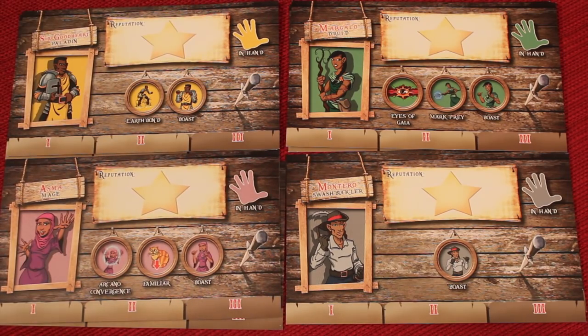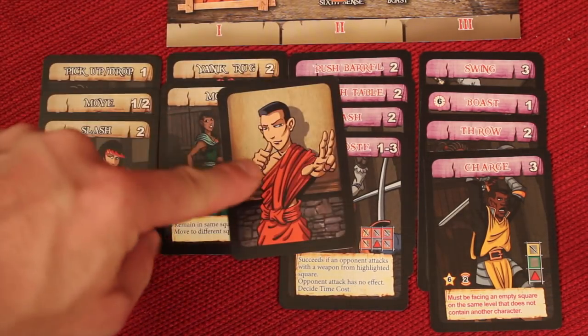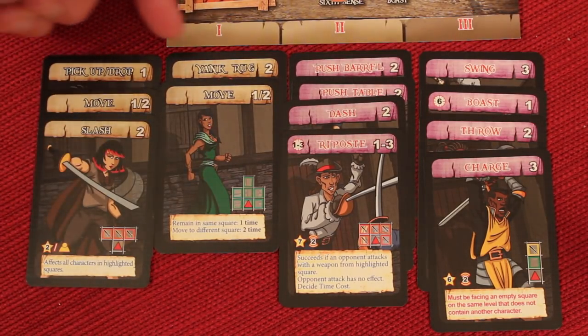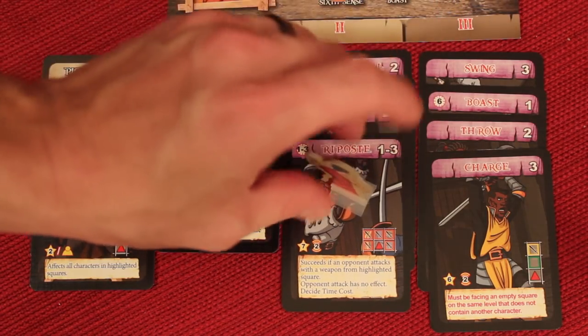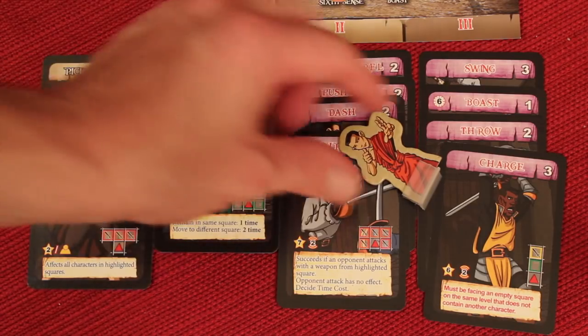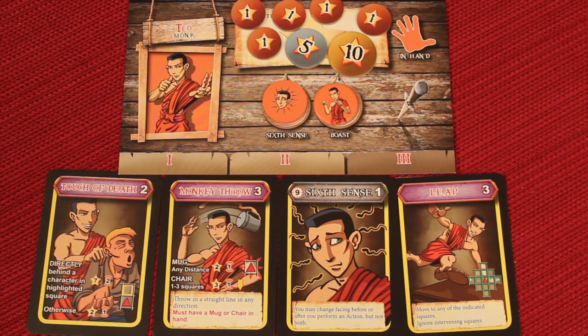There are actually nine characters to choose from. Each character has 18 cards with their character art on the back. Thirteen cards are shared by everybody — the gray or yellowish ones are normal moves like slashing. The purple ones with red text require your character to be standing at the beginning of their turn, for actions like charging, jumping off chandeliers, and swinging. If your character is knocked down, you can't use those. Every character also has four cards with yellow borders — those are unique special ability cards only they have.